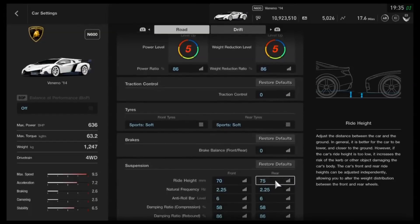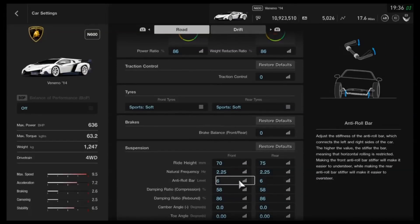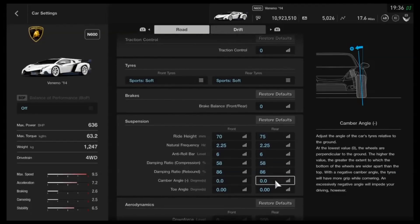As far as suspension, you want it 5mm above the lowest height — 65mm on the front, 75mm on the back. You could lower the front even more if you want to; it's got a little bit of a slammed back end, as some supercars do. As far as the frequency, we've got that on 225, anti-roll on 6 — you could try dropping that to 5 to loosen it up a little through corners. For compression on the dampers, I've increased that to 58, 86 on rebound. Neutral camber, definitely on this one.